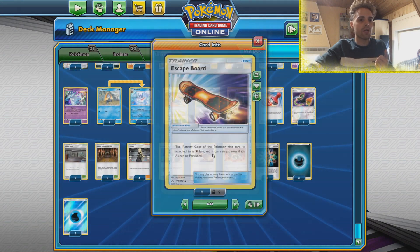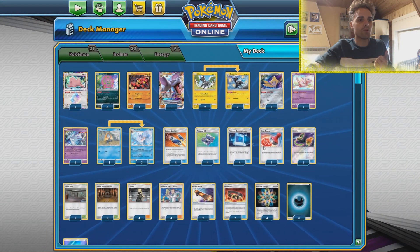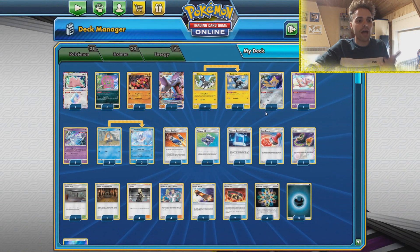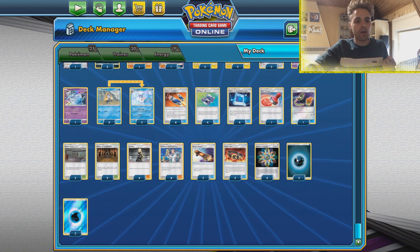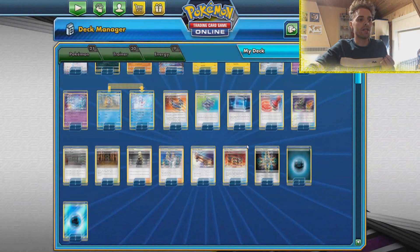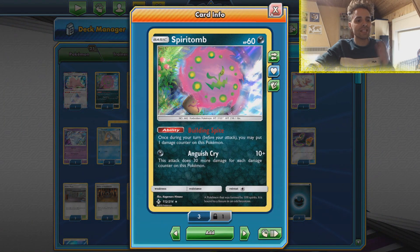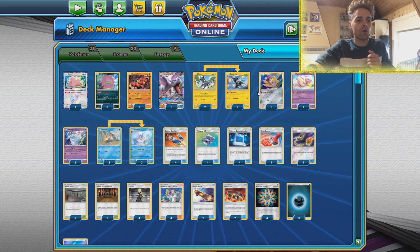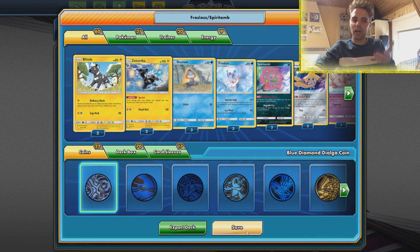There are two Escape Boards and one copy of Switch because sometimes you start with something that has a high retreat cost. For the energy spread we're running three Darkness Energies, two Water Energies, and four Rainbow Energies. The Darkness Energies are mainly for Spiritomb, our main attacker, which makes it easy to just attach and attack. Adding another Water Energy could also be fine, but this is the list I'm working on right now.